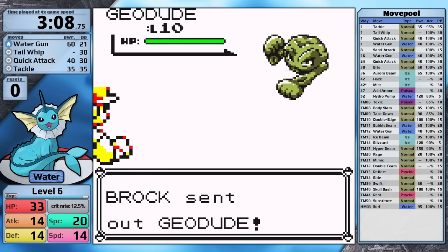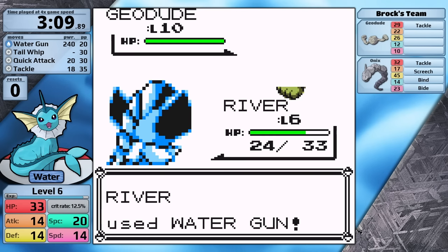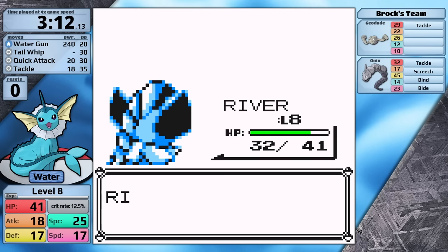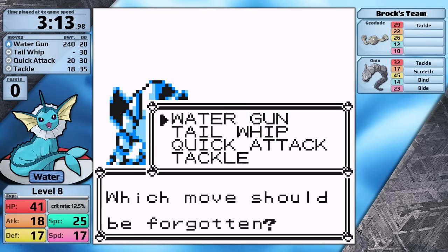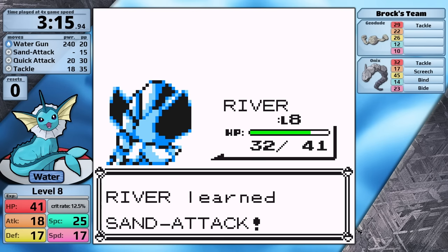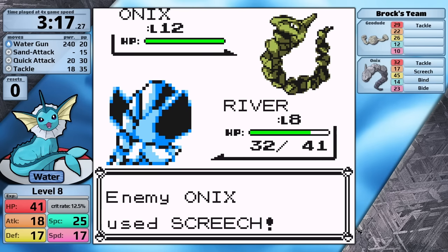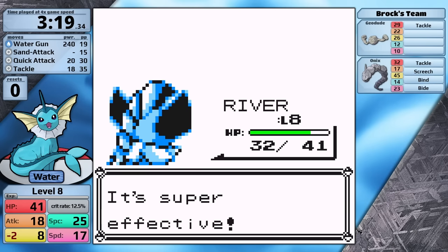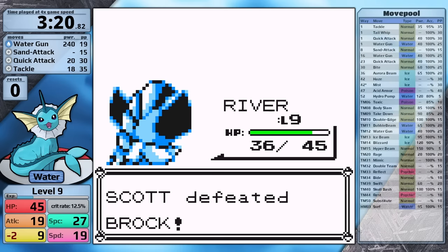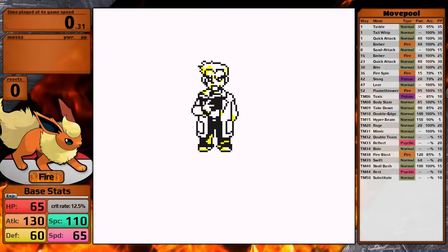Brock leads with Geodude, and Vaporeon only has 14 speed but still moves first, hits Water Gun for four times damage, and knocks it out in a single hit. This gives enough experience to level up to level 8 where it can learn Sand Attack — I'll teach it in place of Tail Whip. Next is Onix; it outspeeds using Screech, but I hit it with Water Gun right after and take it out in a single hit. Vaporeon clocks in with a Brock split of 3 minutes and 20 seconds — a fantastic result.